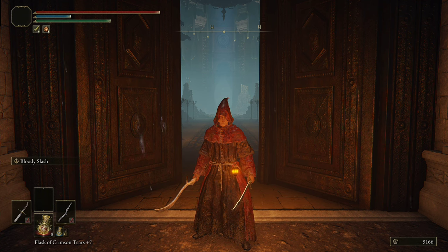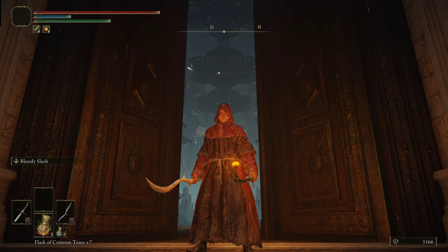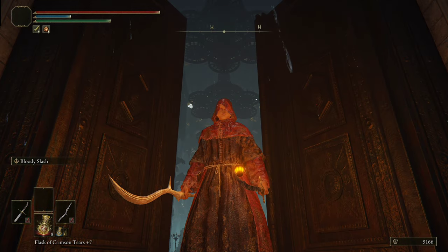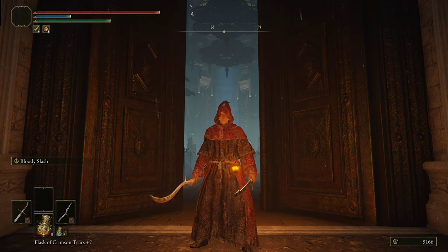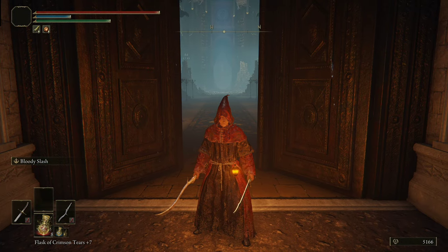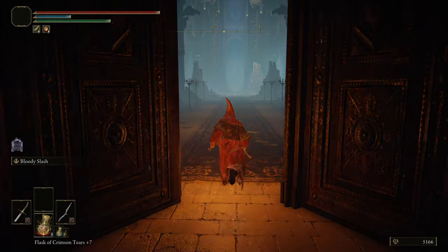Hey everyone, welcome to another Elden Ring boss guide. This time we're fighting Rennala, Queen of the Full Moon. Generally speaking, it's the second remembrance boss that you will fight in Elden Ring. We are here for the first time on this character specifically. I'm using curved swords with bleed on them. We're going to talk about the best moments to attack and what attacks you need to look out for that deal the most damage. With that said, let's get started.